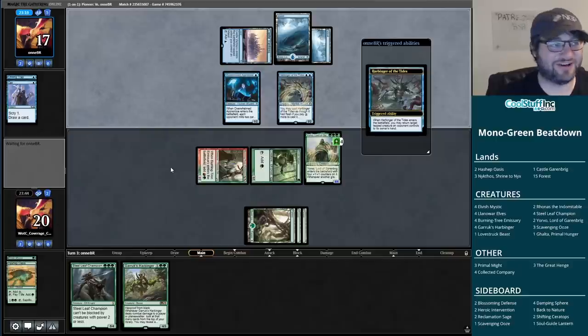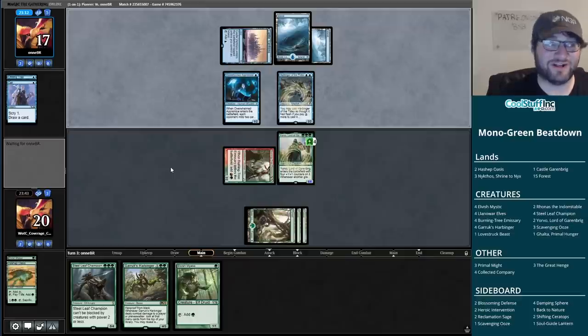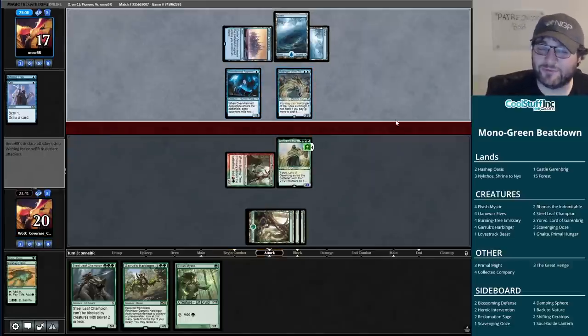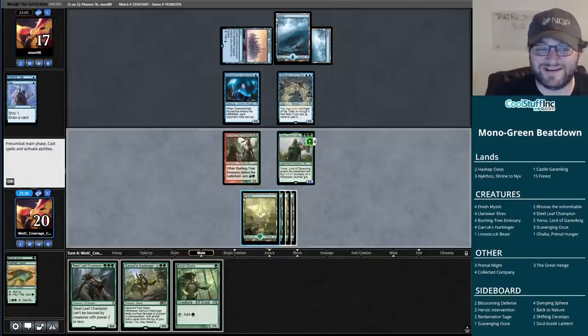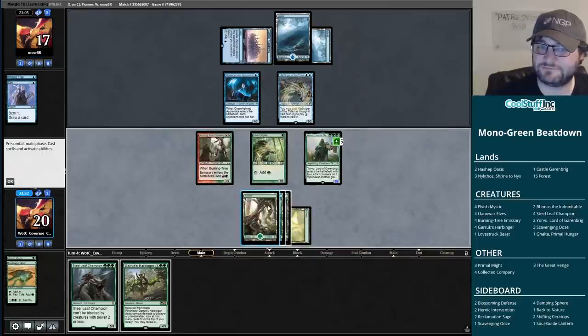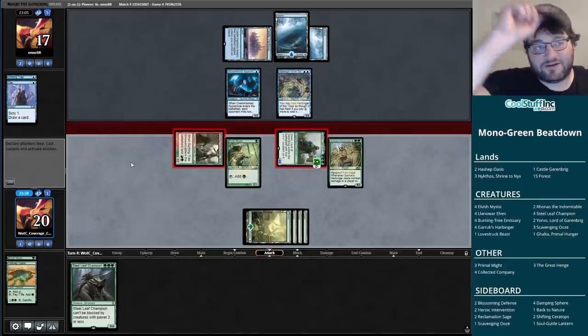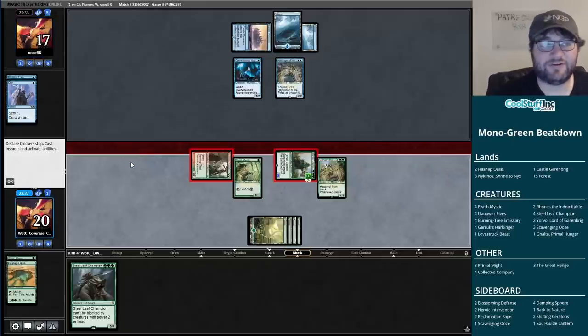Merfolk comes in - Harbinger of the Tides bouncing our Elvish Mystic. This isn't very good for them - this is not where you want to be with that Harbinger of the Tides. I've played a lot of Harbinger of the Tides; there was a hot minute where this was very good in Modern. Bouncing my Elvish Mystic is not a big deal, especially if I draw a fourth land, which of course I did. Now we'll play out the Harbinger and continue the beatdown, coming in for eight on turn four. Not bad at all.